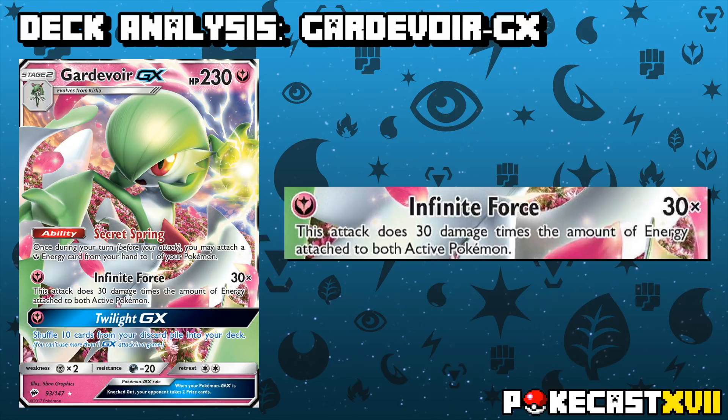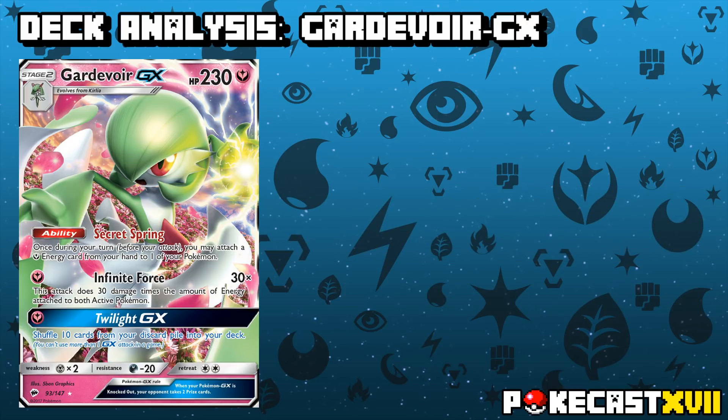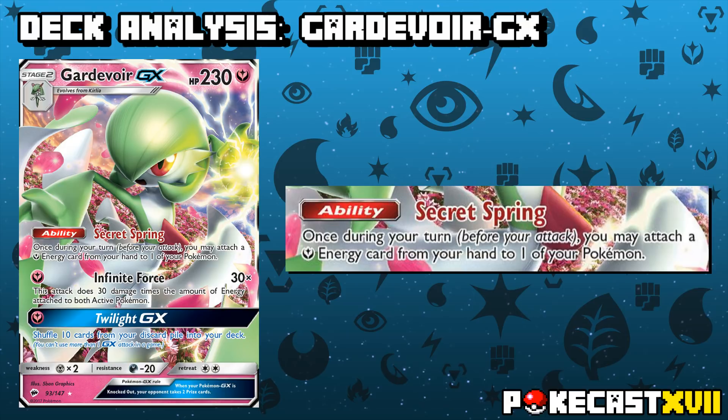Its attack Infinite Force deals 30 damage, plus 30 more for every energy attached to both active Pokemon. As you can imagine, this can rack up some pretty big numbers, especially as you continue to keep attaching energy to your Gardevoir. When you pair that with Gardevoir's ability Secret Spring, which allows you once during your turn before you attack to attach a Fairy Energy from your hand to one of your Pokemon, this certainly can be quite intimidating to play against.